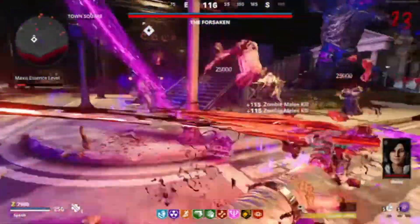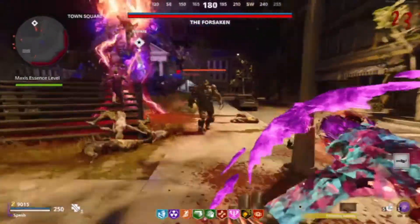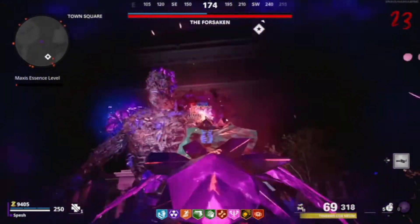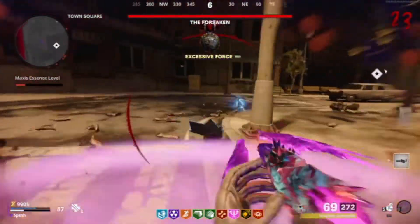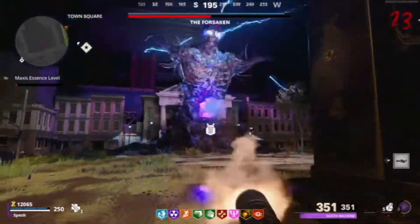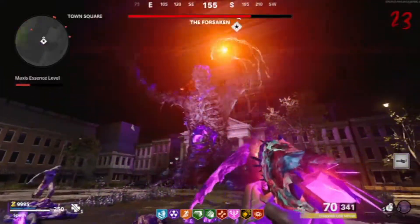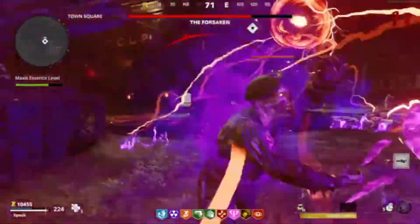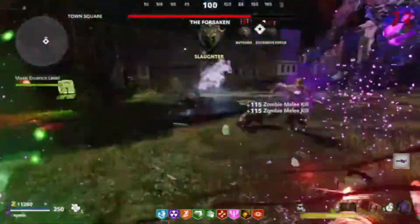Once you get the idea of how to beat the Easter Egg, the boss fight is super simple. To beat the boss fight, you need to take out these crystals on the Forsaken's arms — four different sets total. The best way to do this is with either Ring of Fire and the Crystal Axe SMG, using the Storm to shoot through his armor crystals, or bring a Death Machine. The Death Machine absolutely tears through these crystals and helps you get through that armor as fast as possible, including when you need to recharge Samantha's Essence. It's just so freaking OP, and it also helps you conserve ammo since there's no ammo box in the boss fight arena.